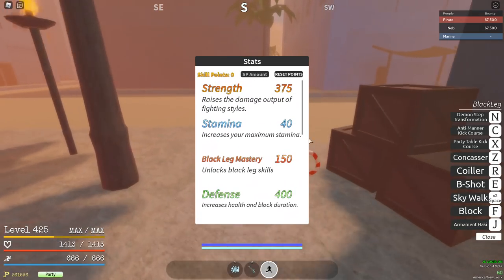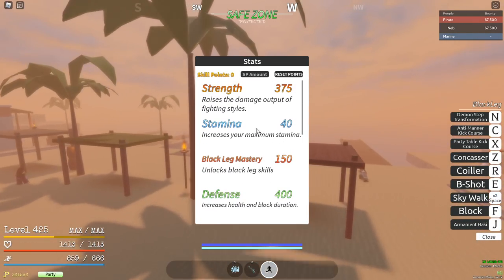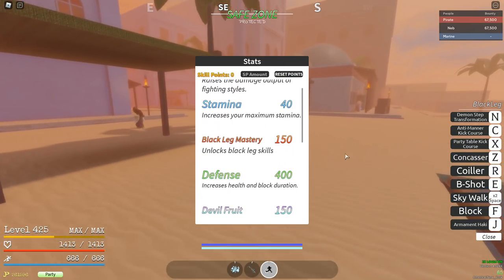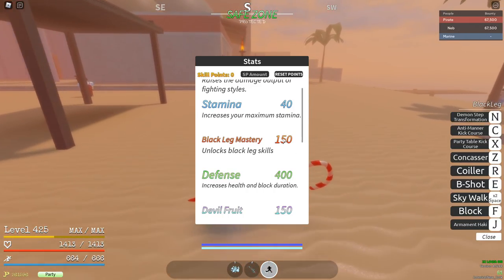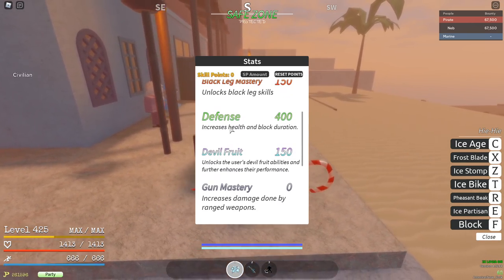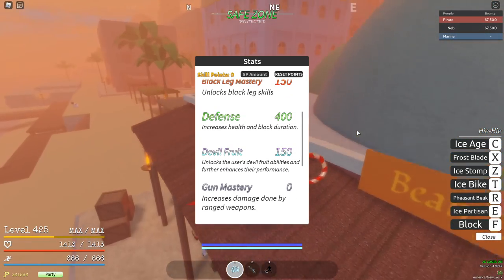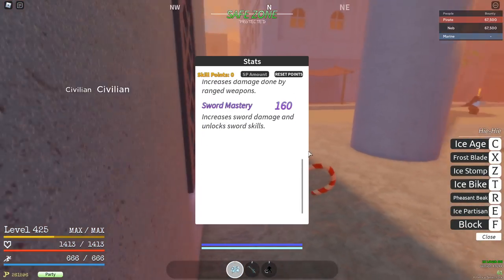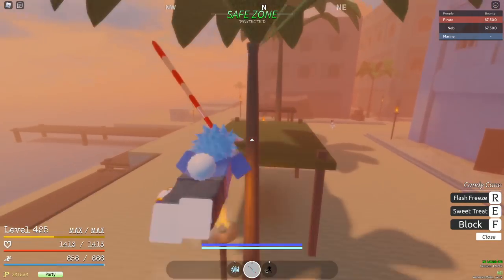This build we're using is a little unique. It is Blackleg based because I feel like Blackleg Hiei is a popular thing to go for. 40 in stamina, which I don't really know why. 150 in Blackleg Mastery just for that Diablo skill set. We also have 150 in double fruit. We have a good amount of HP at 400 defense and 160 in Sword Mastery, and we will be using CC strictly for the skills, which is odd.